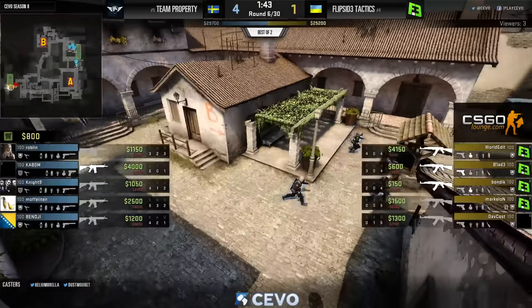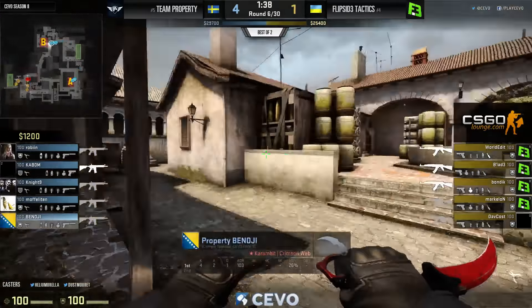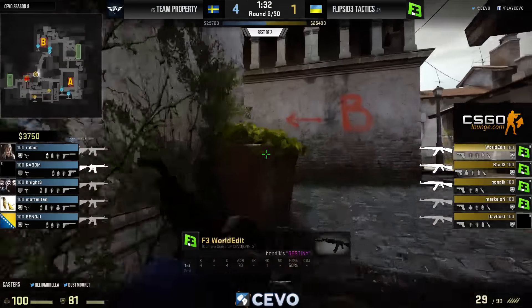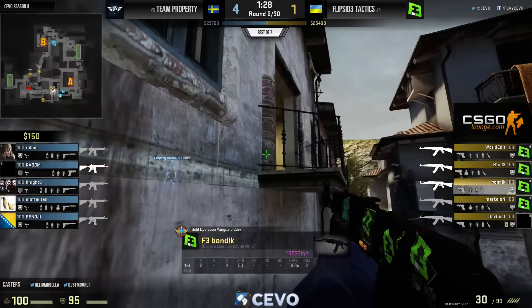Couldn't have come at a better time to secure Flip Side Tactics' first round on the T side, and start limiting the CT economy. If they can win this one in a row, then they could actually force the CTs to save — at the same time, they have to worry about their own money possibly being reset if they drop this big round.